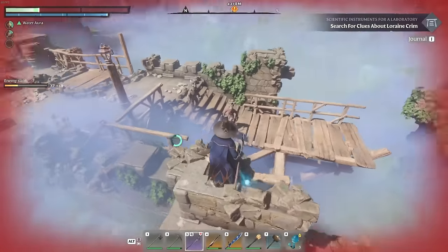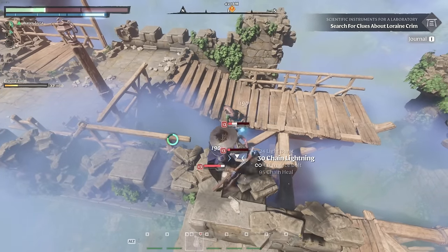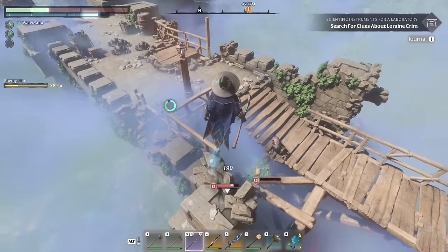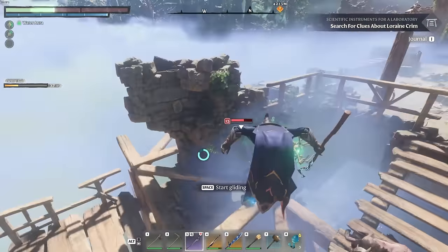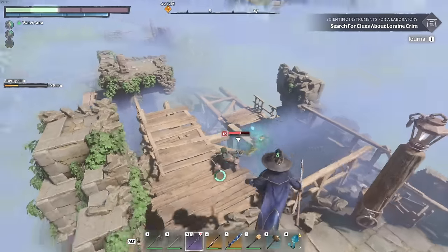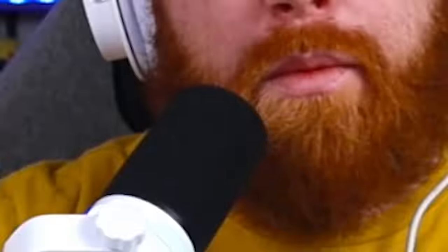It's no different here for me in Enshrouded, as my favorite class to play again relates to using the magic elements in the game. One of the biggest things you rely on as a magic user is, unfortunately, the mana. As you can see in the top left-hand side, you have the blue mana bar right below your health bar. And with that being said, welcome back to the channel, Survivors.